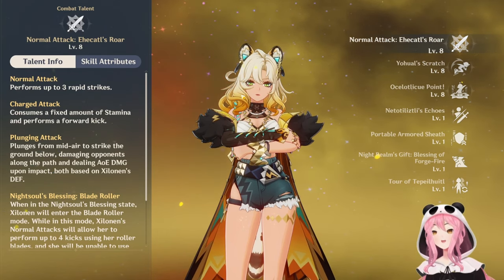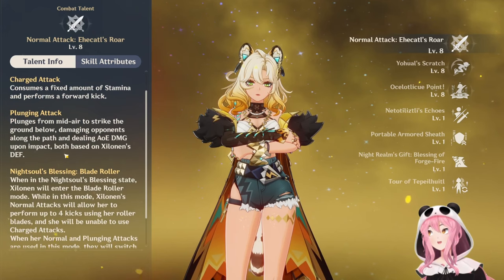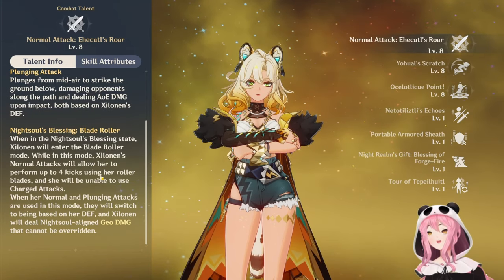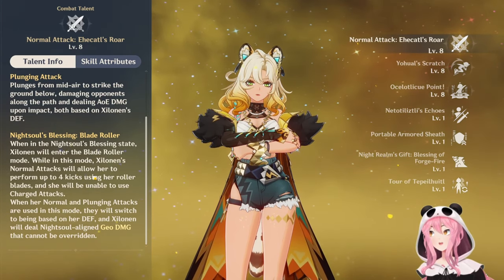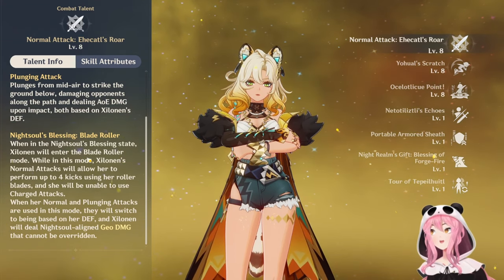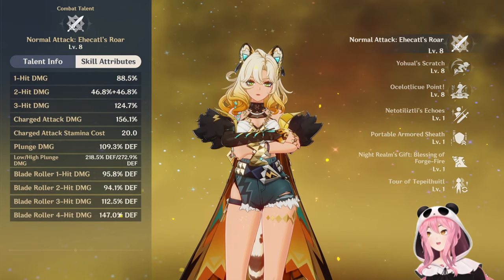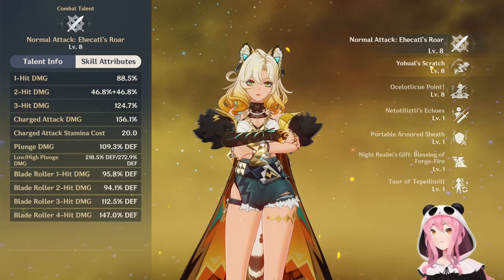We already kind of know her kit because we watched the live stream where they talked about it. So we already know that she has a basic normal attack talent - there's nothing fancy about it. Although being a Natlan character, she does have the night soul blessing stuff. This is when she does her kicks with her rollerblades. When she's in that state, they'll do damage based off of her defense. I don't know how strong these are, but it could be some decent damage - definitely not the main source of her usefulness though.